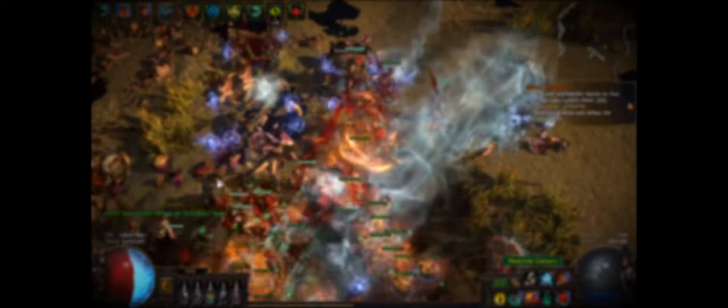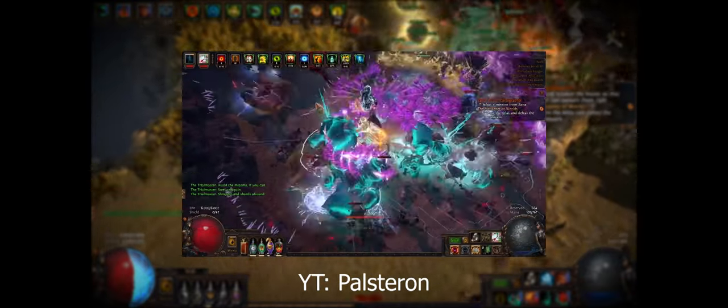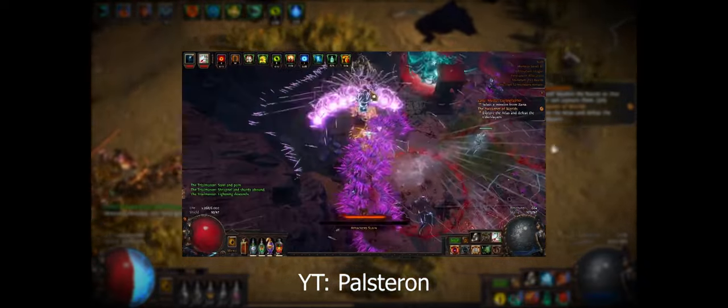Some ascendancies will offer surprising synergies. I was watching a video just today where someone was doing a bow-centric build that focused on stacking accuracy, and they were playing a Juggernaut instead of a Deadeye, because Juggernaut has a powerful accuracy node.